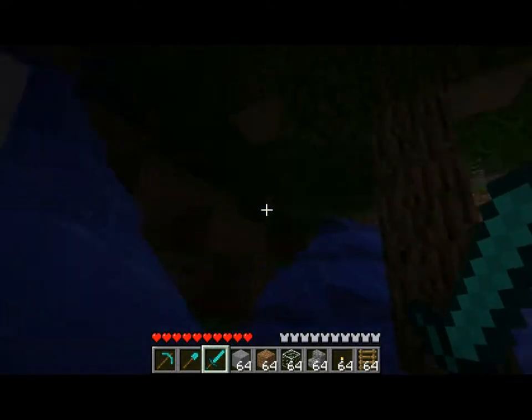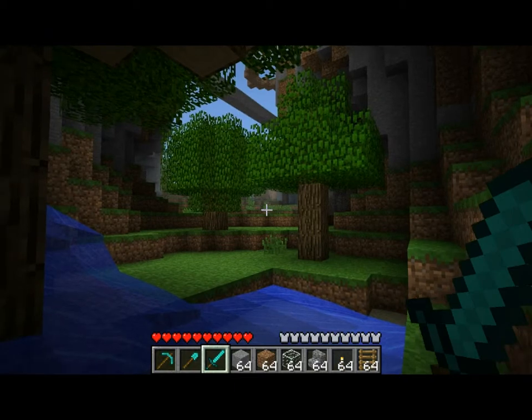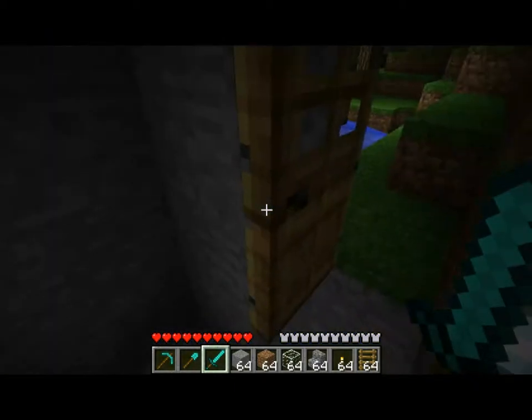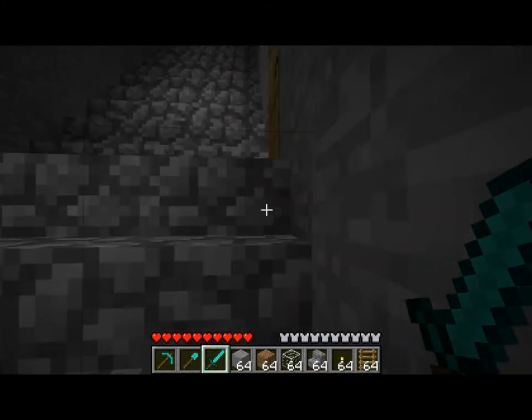Out here is just another entrance with this nice natural waterfall. I've got to do some more exploring that way — there's just some cool stuff. And then up here I've got my minecart station.